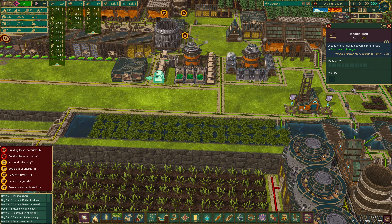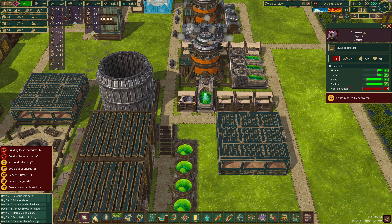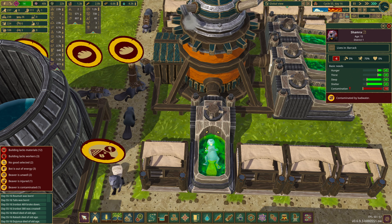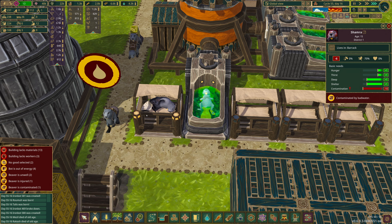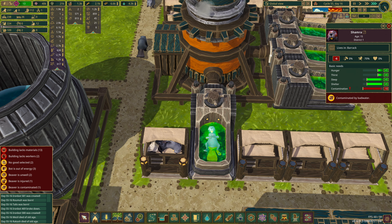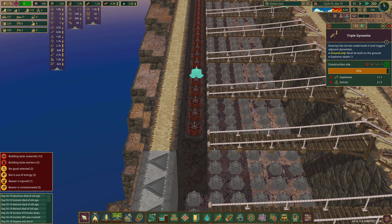Hopefully we'll get those beavers healthy pretty darn quick. I'm a bit suspicious of this one — I think he, Shamra, did this on purpose. He is too happy sitting there just in the green goo. This is very sus — he's injured, you can see his poor little tail. He is having the time of his life, just waiting for a beaver to come light the fuse. I'm not exactly sure why they quit at 95% — I want to set off this row of dynamite so I can lay more.